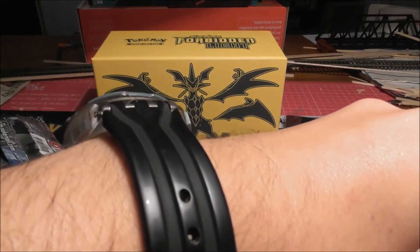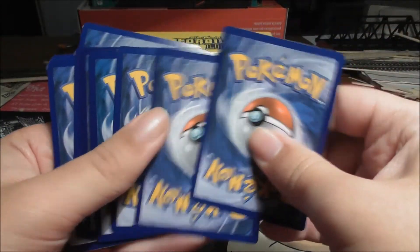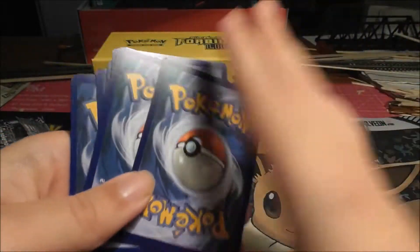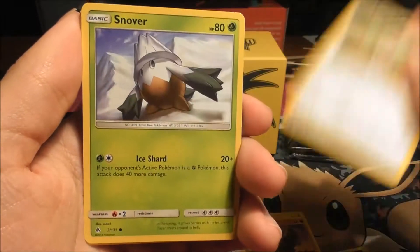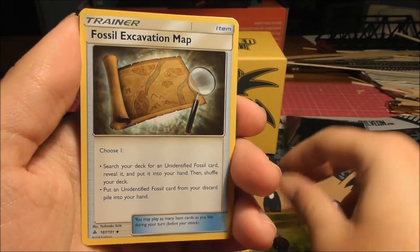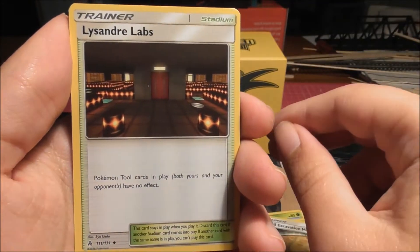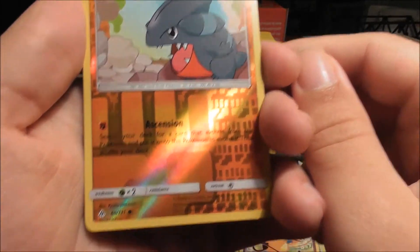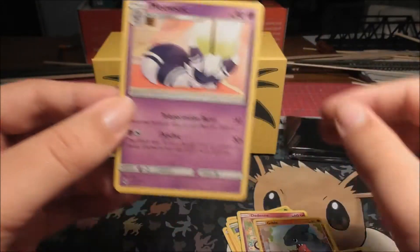I'm going to try and hide the code cards so you don't get spoiled from the pulls. One, two, three — that's the energy, which is a dark. We got Magnemite, Kubo, Bunnelby, Snover, Scatterbug, Fossil Excavation Map, Lysander Labs, then Gibal which is our reverse holo — a common. And our rare of the pack is a Meowstic. A nice regular rare there.